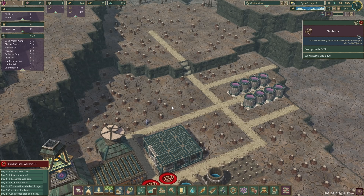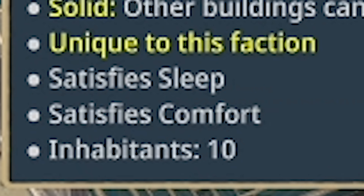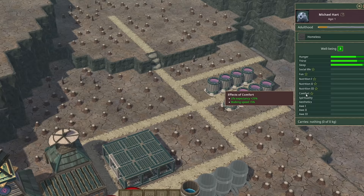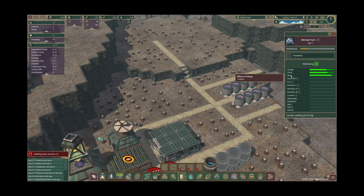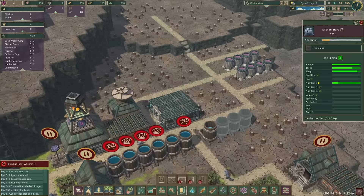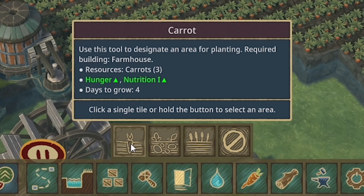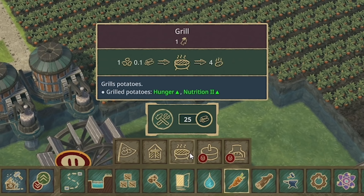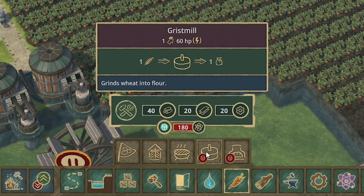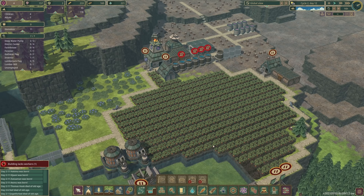A way to increase life expectancy is to make your beavers happier, and a way we can do that is to build housing for them. You can see it satisfies sleep and comfort - comfort increases life expectancy and makes them walk faster. Nutrition is a good one too - nutrition also gives you life expectancy. Because we've planted carrots here this satisfies hunger and nutrition one. As well as carrots we've also got potato and wheat. Using the grill to cook potatoes satisfies nutrition two, and using the gristmill to turn wheat into flour and the bakery to make bread satisfies nutrition three. Plenty of ways to make your beavers live a bit longer.